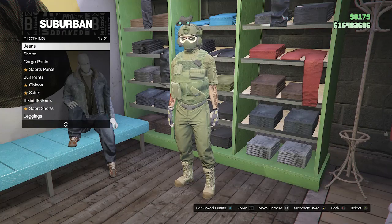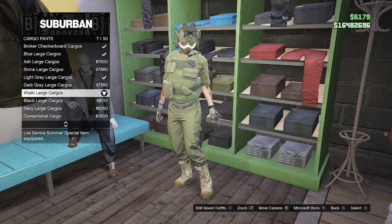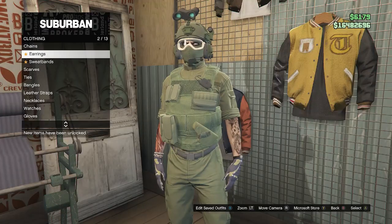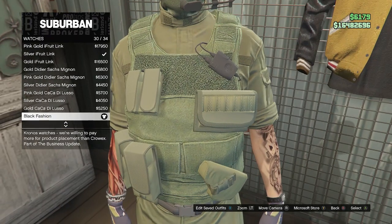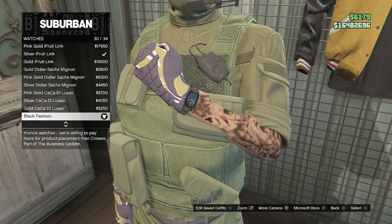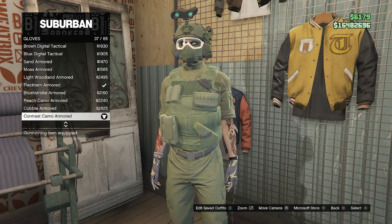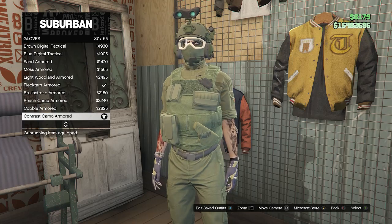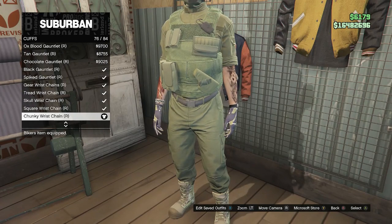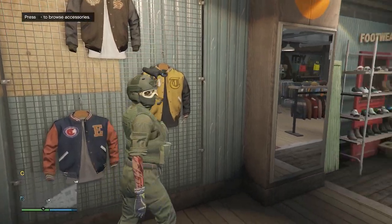Now go over here to the pants section. You're going to go to cargo pants on slot 3 and equip the khaki large cargo on slot 7. After you do have these cargo pants, back out of the pants section, head over here to your accessories. You're now going to scroll down to watches, which will be on slot 9, and you're going to look for the black fashion on slot 30. After you do equip the black fashion watch, back out, go to gloves on slot 10 and look for the contrast camo armored on slot 37. Once you do have the contrast camo armored gloves, you can then back out, go to cuffs on slot 11 and look for the chunky wrist chain for your right arm on slot 76. After you do have the watch, the gloves, and the cuffs, that's all for your accessories.